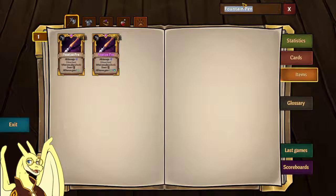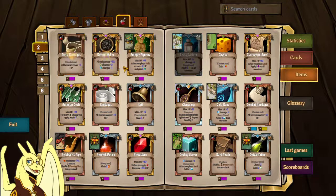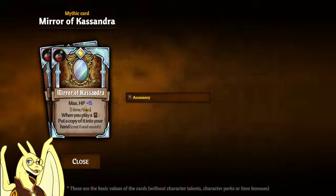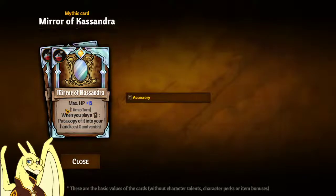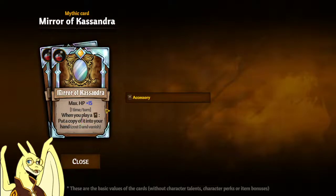The real fun ones come with the mystic items. Let's take a quick look at the Mirror Cassandra — this is already an amazing item. Whenever you play a card, put a copy of that card into your hand at cost zero and vanish, so you can copy eight or nine cost cards and get a free copy.